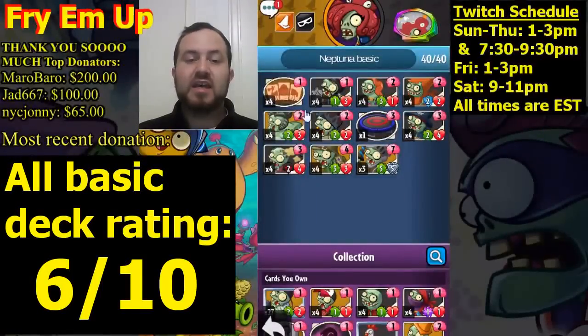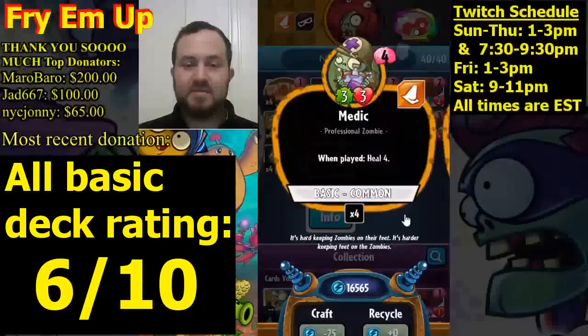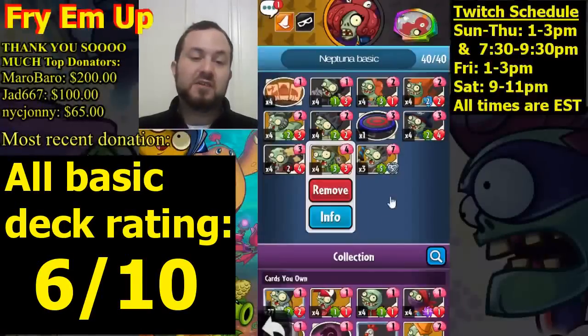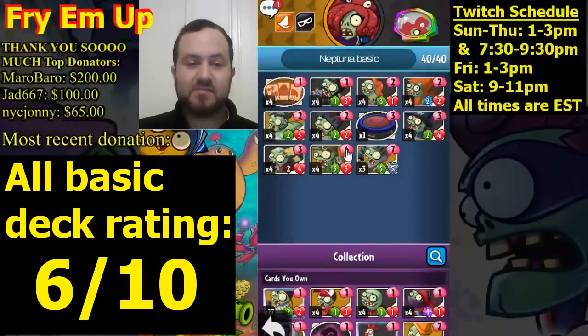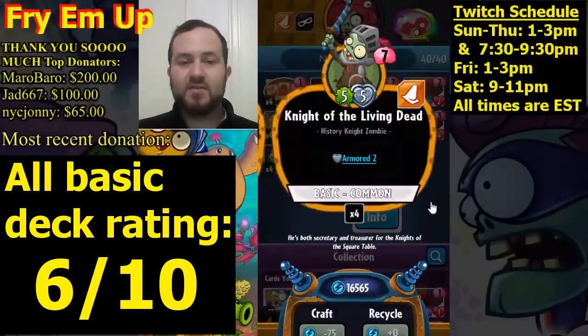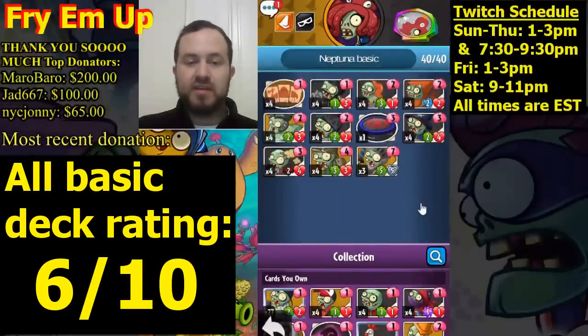The late game is very lacking in this deck. For lack of anything better, we're running four copies of Medic — heals for four, sometimes heals a zombie, sometimes heals your hero. It's kind of mediocre; the stats for a four-drop are only three-three. There are no five-drops available for Neptuna in the basic set, so we go all the way to turn seven with Night of the Living Dead.